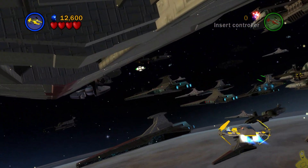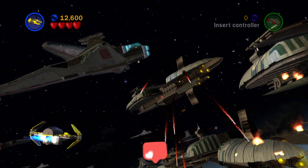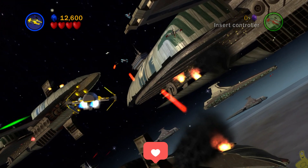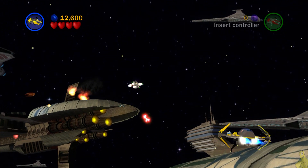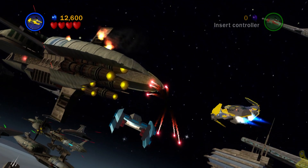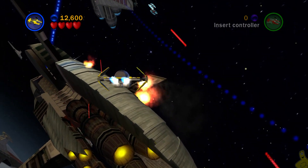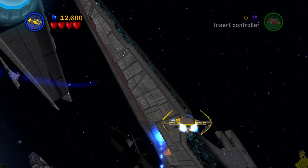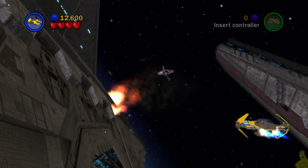Now you can see — like I said, this is a minikit frenzy. They are everywhere. Truth be told, the entire level is flying around in this ship, so they have to have all 10 minikits as well as that red brick floating around. And of course they're going to give you some opportunities to stack up that studage and get that true Jedi as well. But not us — not in this video.